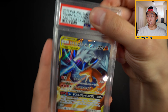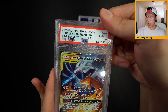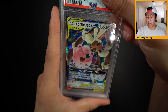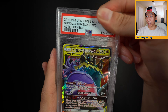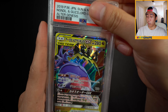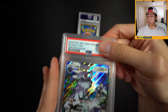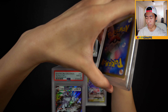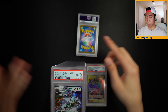We have a Reshizard GX in a 10 - very nice. Another one in a 10 - love to see any Charizards in a 10. Lopunny and Jigglypuff in a 10! Glad to see nothing less than a 9. We have a Guzzlord and Naganadel - hopefully saying that correctly - in a 9. Next up another one - a 10. So one 9, one 10. And another one in a 10.